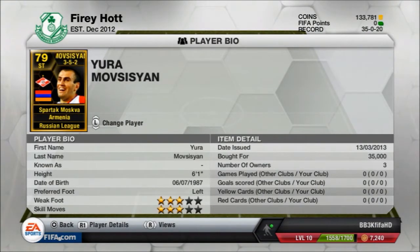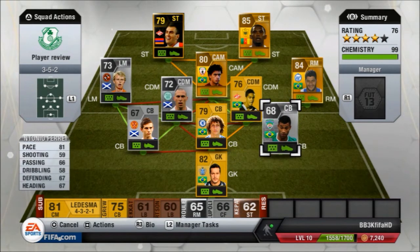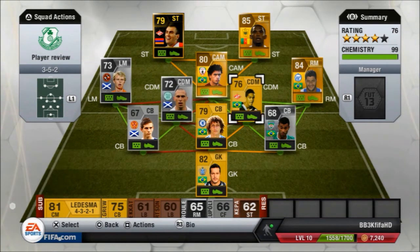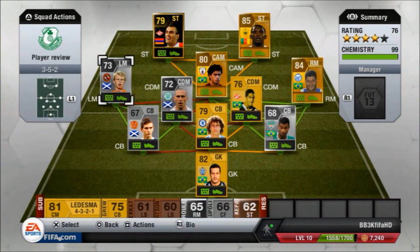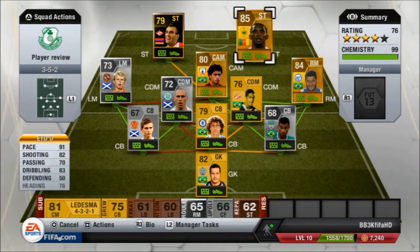He plays in the Russian league for Spartak Moscow. He has 3-star skills, 3-star weak foot which isn't the greatest, 85 pace, 79 dribbling, 77 shooting and 76 heading are his standout stats on his card. The team I built around him is a 3-5-2 because that is my favourite formation. The back three are quite fast with Scott Brown and Romulo in centre defensive mid — it's a bit of a hybrid. You'll probably recognise players like Carlos Eduardo, obviously Eto'o and Movsesyan.